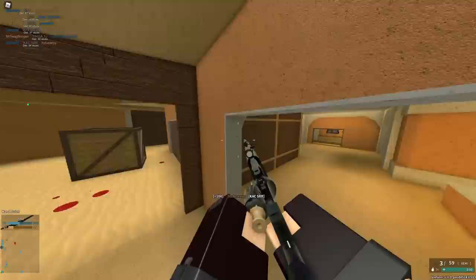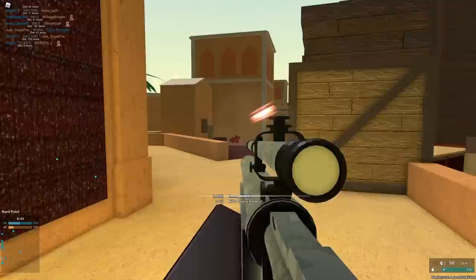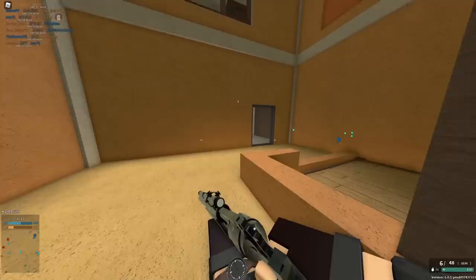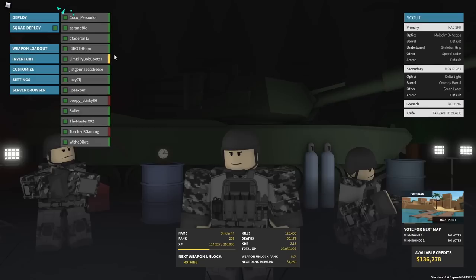It has an absolutely atrocious reload — about 4.2 seconds for six rounds. It can one-shot to the head at any range, so it's basically a Mosin but with 400 RPM if you think about it. The problem is it has much worse drop, lower reload, and doesn't do great body damage. It fires faster but you gotta be pretty accurate. The recoil is decent — I'm using a skeleton grip and it's not too bad — but if you're spamming this gun, say goodbye to accuracy at range.